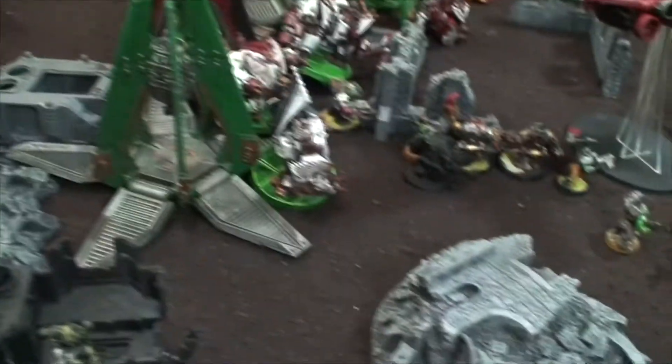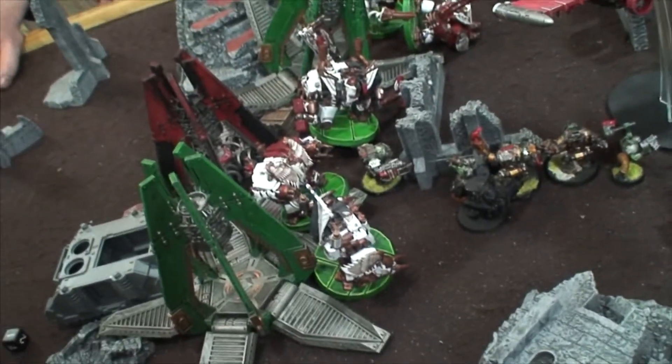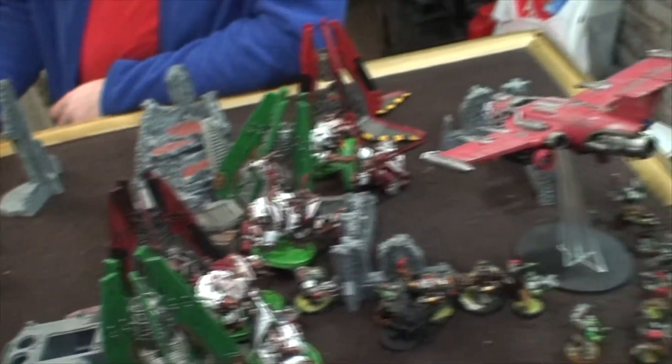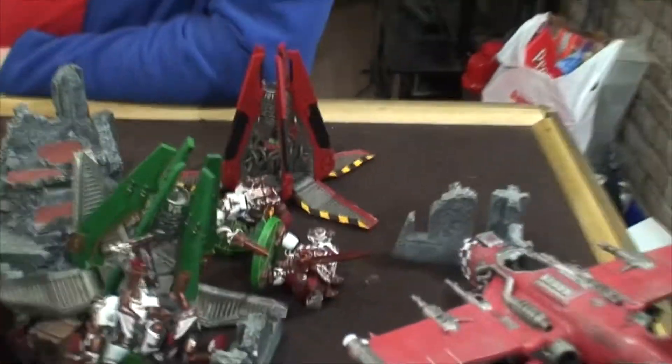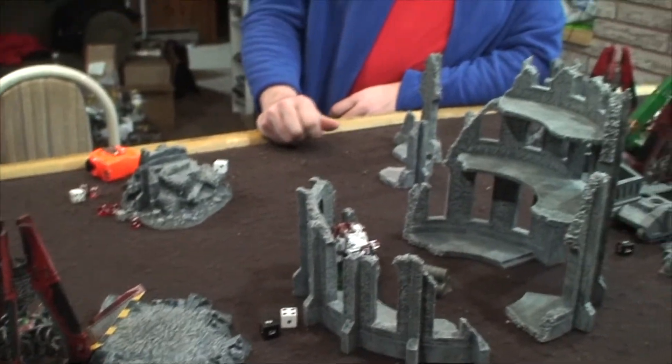Blood Angels Turn 2: all my remaining Drop Pods came in because they re-rolled reserves. They all dropped in trying to take out the Mega Nobz squad. I managed to kill zero Mega Nobz — some good Feel No Pain and armor saves over there. But I did manage to kill the Warlord, which gives me one Maelstrom point and one game point, tying it at one to one. We're currently at three Maelstrom points for me to Eric's two.